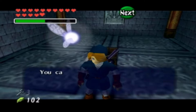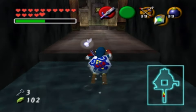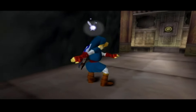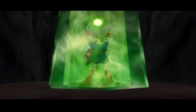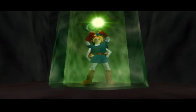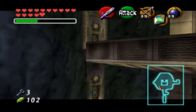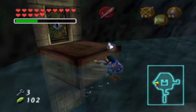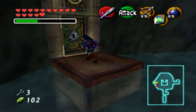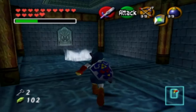Use Farore's Wind again, climb back up — you see why I had green potion. With the compass and the map, we can use them on the bottom. Unlock the door halfway to the left. There's a vantage point where I can raise the water level all the way up. A Tektite falls right on top — saw you coming. Hit that crystal switch and the water goes all the way up.